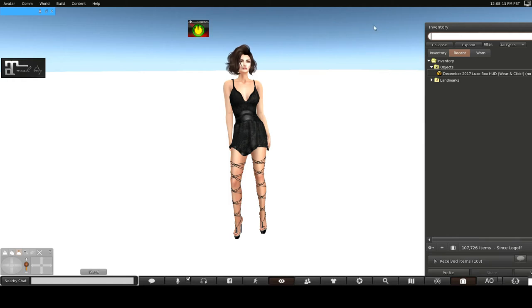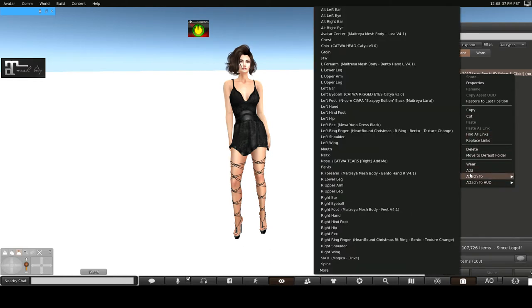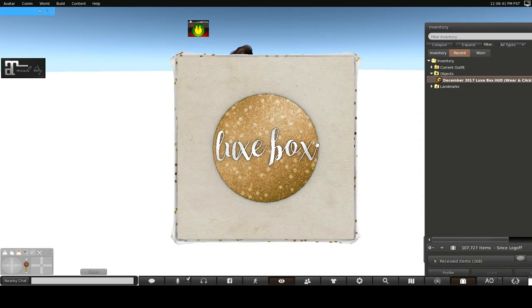Hello everyone, my name is Trinity Aeronaut and today is Lux Box day. Now that I've come into Worlds, I've got a message in from my group saying that the Lux Box has been delivered. I can go to the group and pick it up.